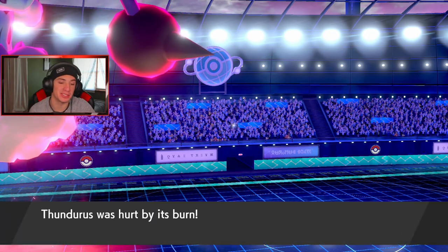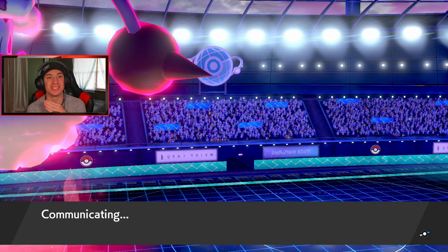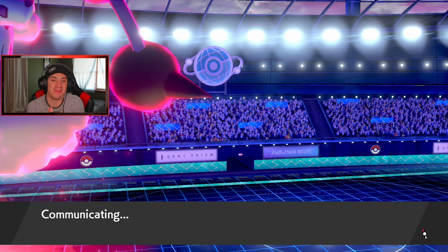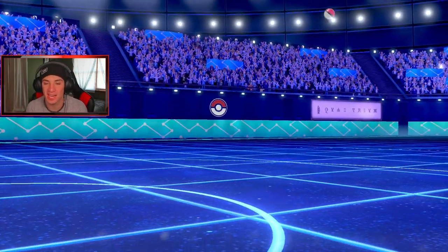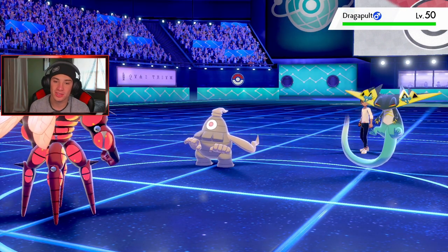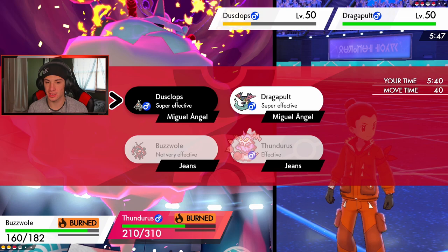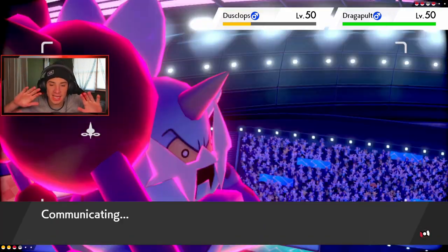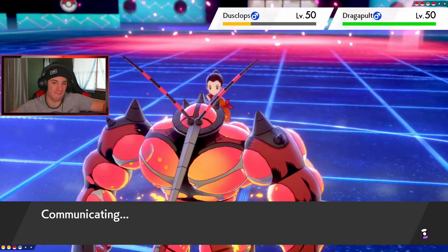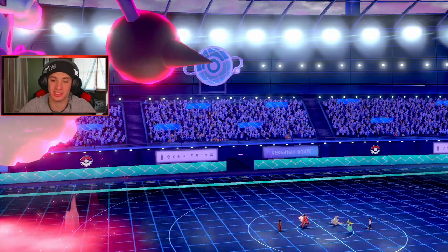I'm speechless — this match just wraps up. That Dustox is such a pest, so annoying. We can't deal with it. My last bet is Swampert — I've got two burned physical attackers, he's got a Dynamax Dragapult, I don't have my Life Orb anymore. I'm going for this Ice Punch, taking out Dustox because I hate this thing. It didn't go for any Trick Room — just burns Pokemon left and right, and of course I brought all physical attackers.